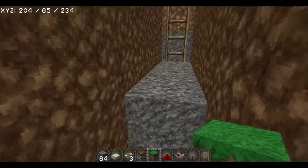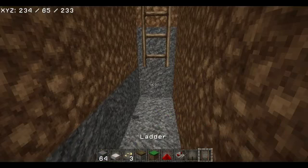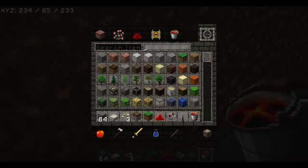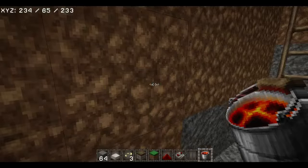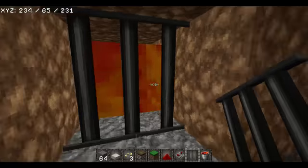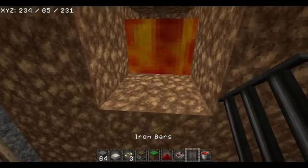Now, if you're one of the people like me who want to make it look good — you do this. You get some iron bars, two deep, then lava. Or if you can't afford lava or just don't have it, just use torches.